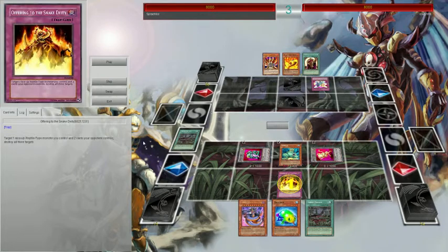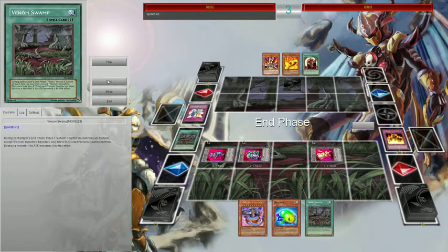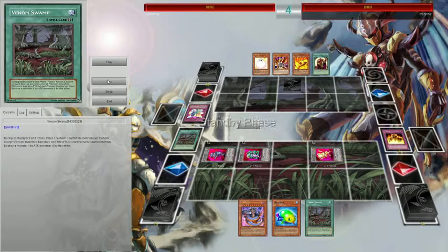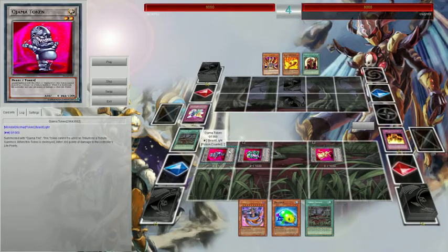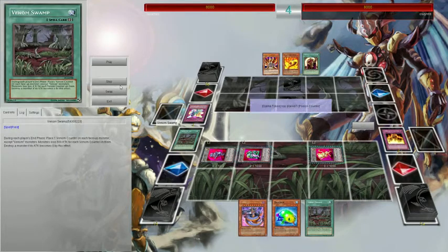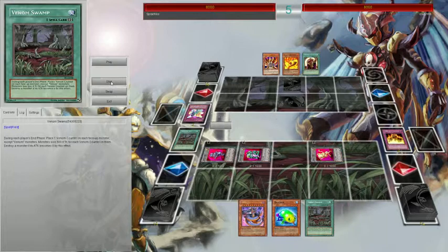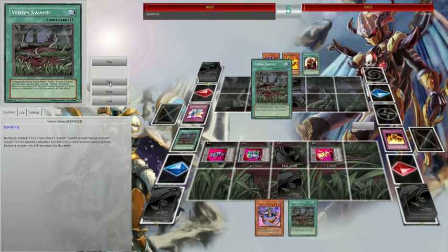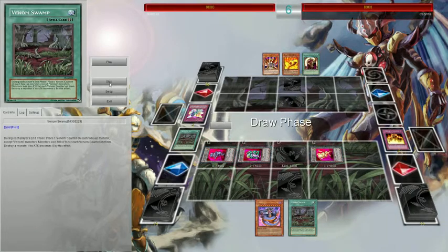Venom Swamp won't destroy a monster if it's already at zero attack. So he summons his token and I'm like, okay, let's see the stall — we're gonna have Jammadeck. It turns out it's a stall burn deck. You can see the counters going off on these guys, but they're not being destroyed even though they have zero attack. This is essentially how I win the duel — they're not being destroyed, but they're racking up Venom counters.